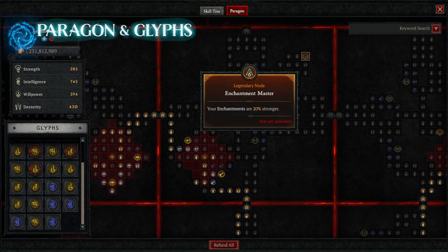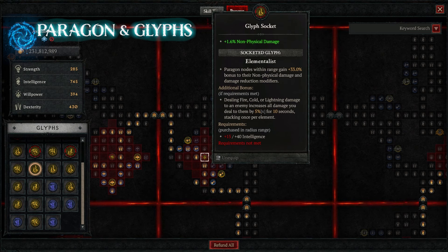Board number three is Enchantment Master. Ideally, you want the Glyph Elementalist here — I still need to upgrade my Glyphs to get the extra bonuses. As you're dealing Cold, Lightning, and Fire damage, you're going to have up to an added 15% damage bonus. Once that's upgraded, it will benefit you tremendously.